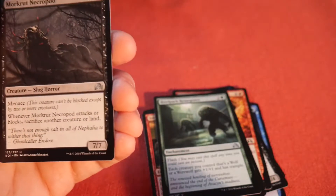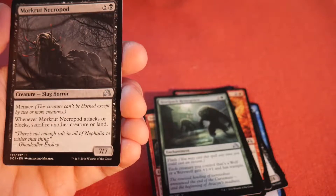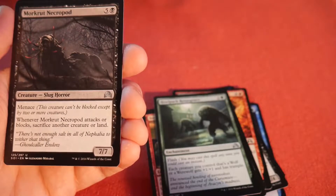Mork Rut Necropod — seven/seven with menace for six mana. When it attacks or blocks, you have to sacrifice another creature or land.